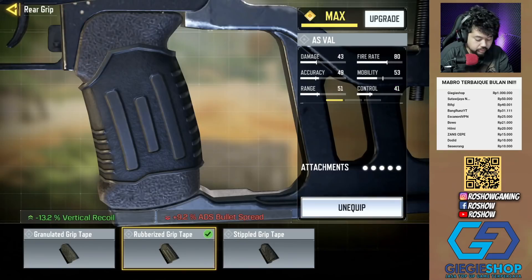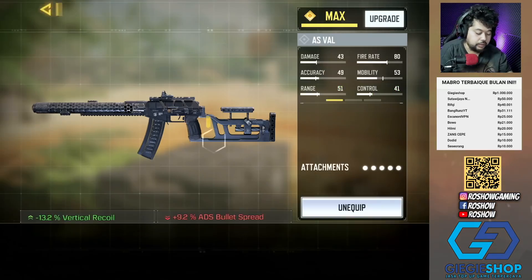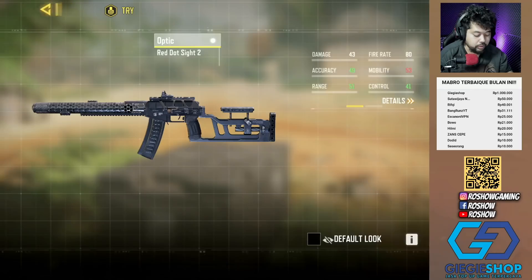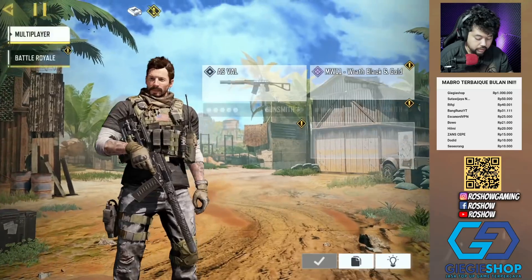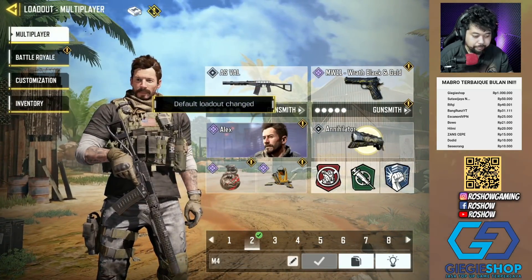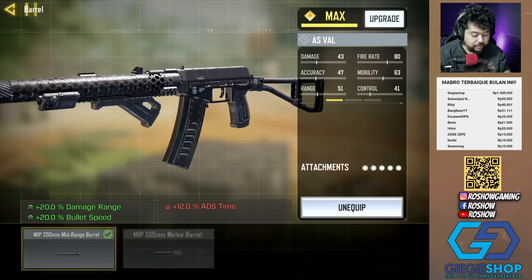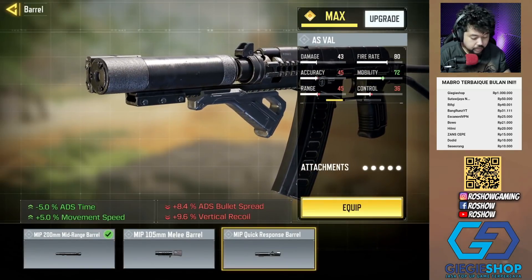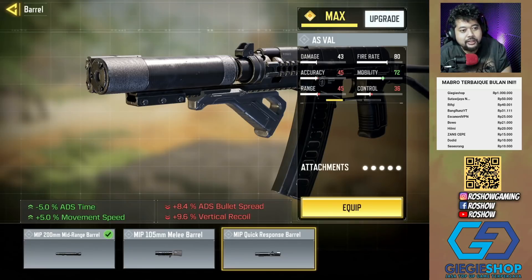Tapi gue coba kayaknya masih pake rubberized grip tape, soalnya agak cukup berat buat nahan vertical recoil. Piranha-nya lu lepas, ganti rubberized grip tape — soalnya bener-bener ngangkat banget kalau buat jarak-jarak menengah dan jarak-jarak jauh. Scope-nya mungkin kalian bisa ganti scope x4 atau x3. Tapi mungkin gue akan kesampingkan dulu.